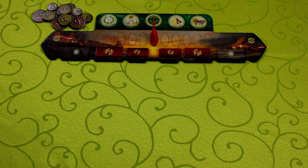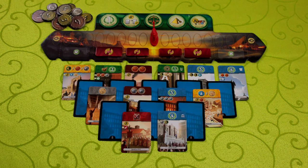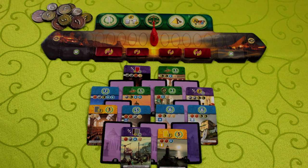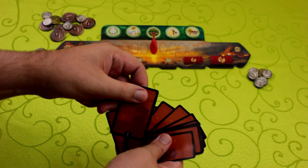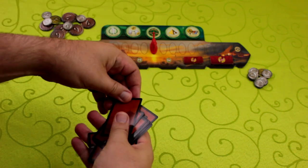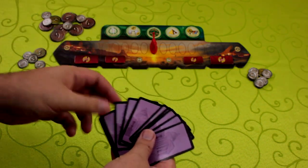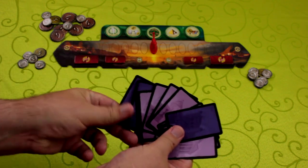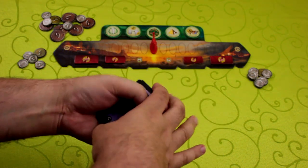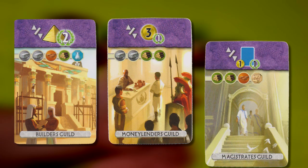The cards for the three ages are dealt out in different configurations. The first age looks like this, the second age looks like this, and the third age looks like this. Before dealing out the cards for an age, toss three random cards from that age into the box so that nobody can know for sure what's going to be on the table. In the third age, replace those three cards with three random guild cards. The guild cards allow you to earn points at the end of the game for the city that has the most wonders, the most coins, or the most buildings of a certain color.